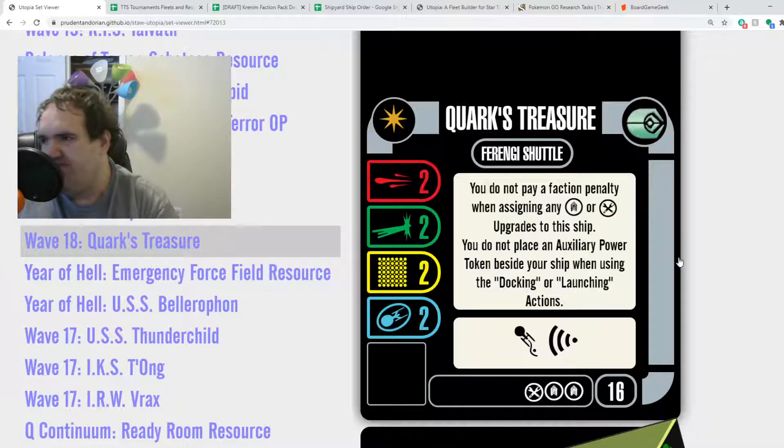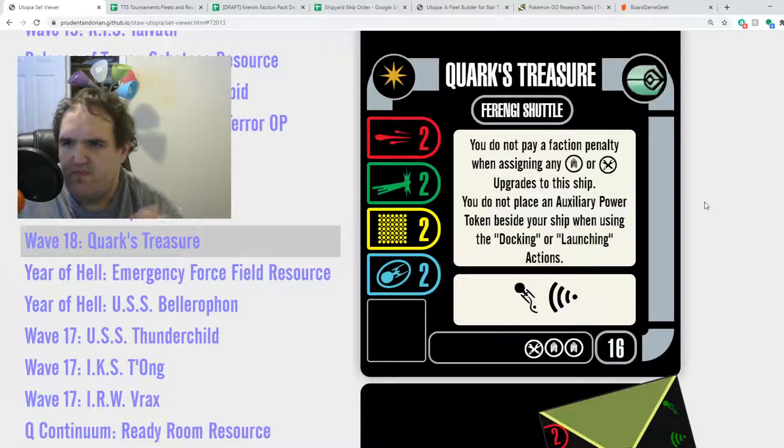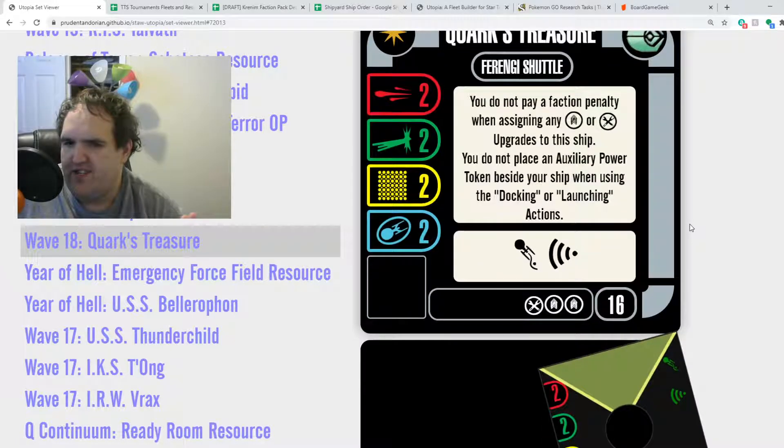That whole sub-faction thing didn't even affect Quark's Treasure. Also, you do not place an auxiliary power token beside your ship when using the docking or launching actions — it saves you an aux power, which is something. The action bar is relatively meaningless on this ship, but it is what it is.